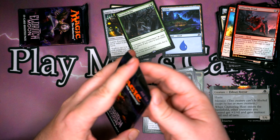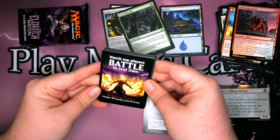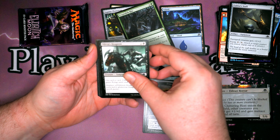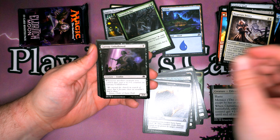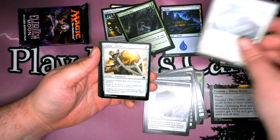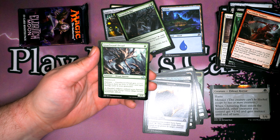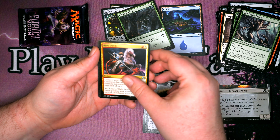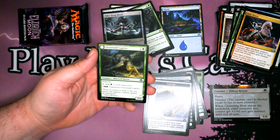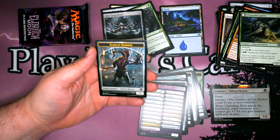Last two packs, both Eldritch Moon — we need to find the other top half of our critter. So we have Cultist's Staff, Olivia's Dragoon, Desperate Sentry, Gavony Unhallowed, Wolfkin Bond, Thermo-Alchemist, Fiend Binder, Cathar's Shield, Fog Walker, Furyblade Vampire, Gnarlwood Dryad, Ride Down, and for the rare: Elder Deep-Fiend. And Ulvenwald Captive, which turns into Ulvenwald Abomination — an Eldrazi Werewolf — and one of the helper cards, and an Eldrazi Horror token.